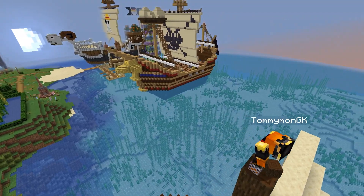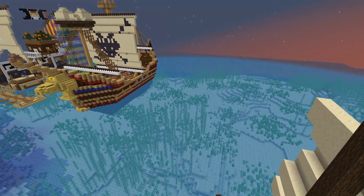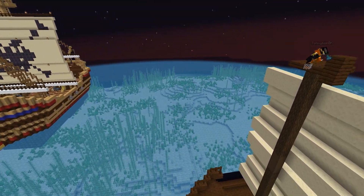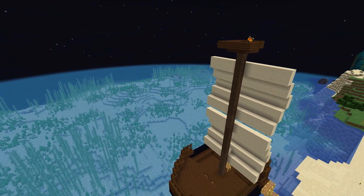Next is the crow's nest — and no, we're not putting a bird on here. This is basically where the pirates would go up and look for land and other oncoming ships.